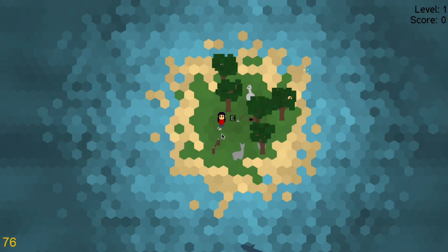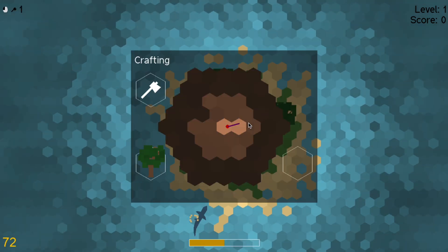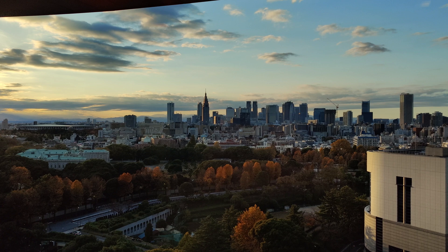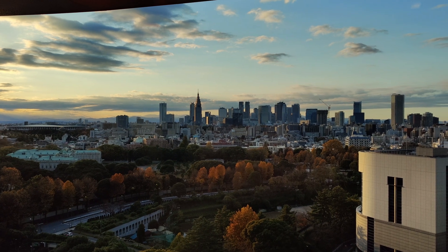Hey there and welcome to another devlog of our sharks and alpaca game development project, a journey we started quite a few months ago. Now as autumn arrived here in Japan, presenting quite a nice colorful scenery, I was thinking about adding some seasons into the game as well — until I realized that we are going way out of scope here. The truth is we have a lot of stuff on our plate already.